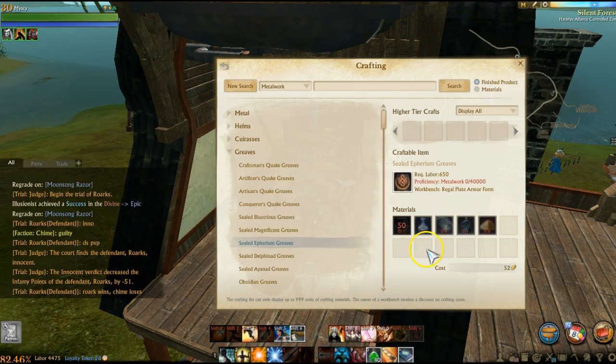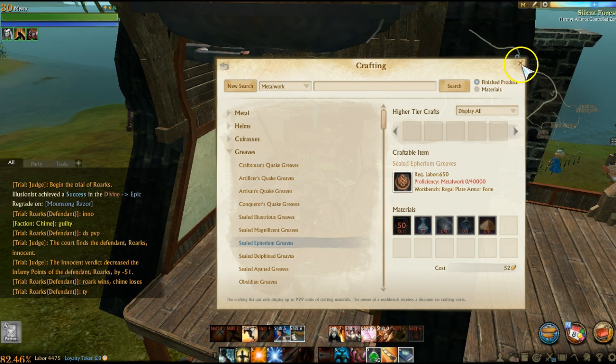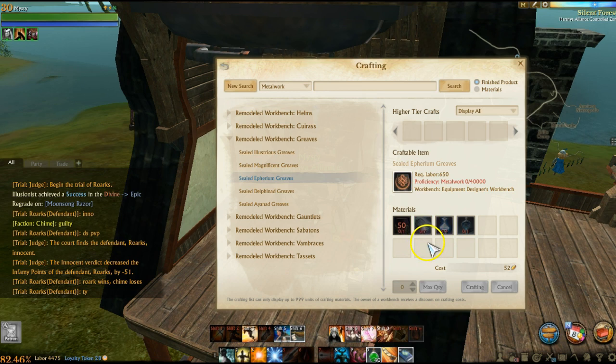Looking at the ethereum tier: at the tradesmen house it's seven, four, one — and at the armory it's seven, five, one. So Arceum is decreased by one there as well. You don't need the gilded dust. Proficiency looks like it's still the same: forty thousand at both. So it's just a slight Arceum decrease and no gilded dust, plus the chance for a shiny version which gives you a guaranteed upgrade, which is great.